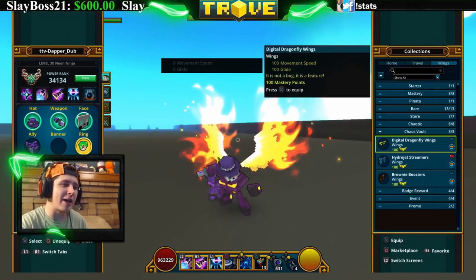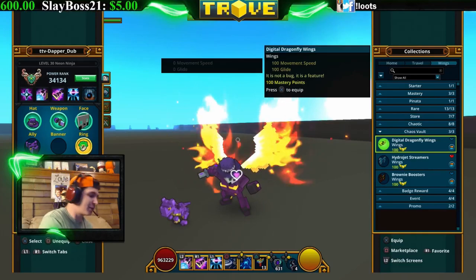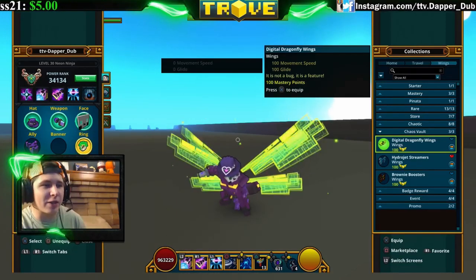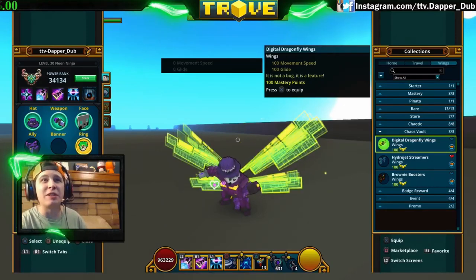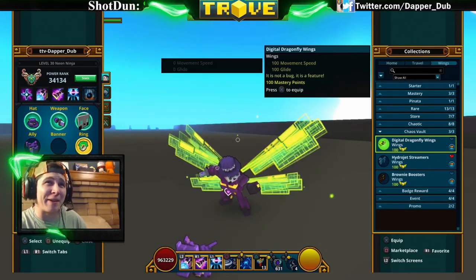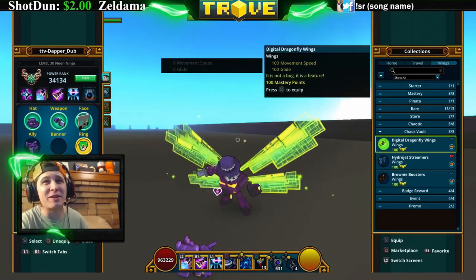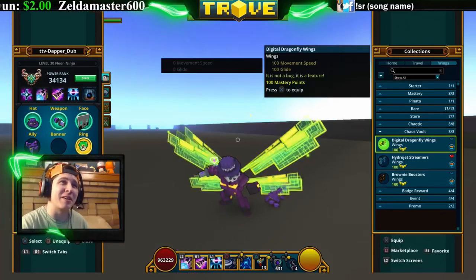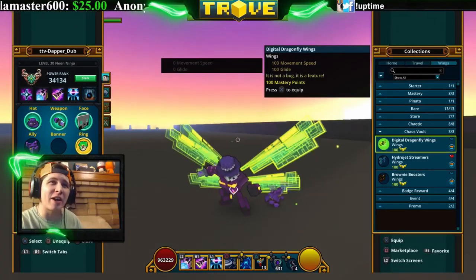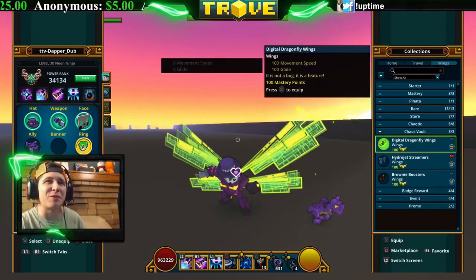Now we're going into the chaos vault section — these are the ones you can craft from the chaos core crafter. These are like digital dragonfly wings and that's exactly what they look like. They flap like dragonfly wings and they look very digital — very square and boxy with a bright green animation and little green sparkles in the background. I really like these ones.